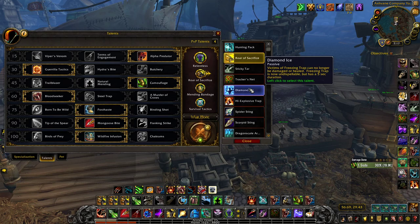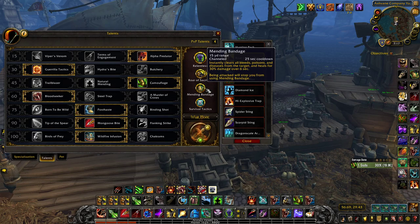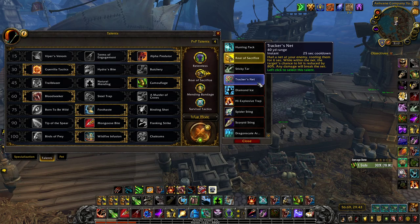Mending Bandage: I pretty much always take this against Assassination Rogues and Feral Druids. You can use it against Sub Rogues but typically you won't get the Mending Bandage off during a Nightblade go, so I wouldn't recommend it — there are better Honor Talents based on their comp setup. Pretty much always use it against Assassination Rogues and Ferals in any bracket.